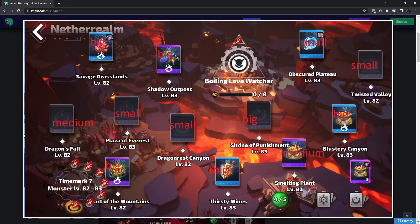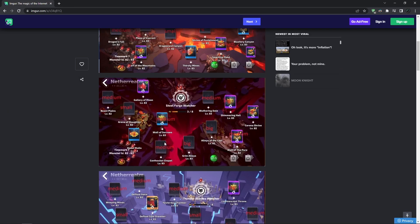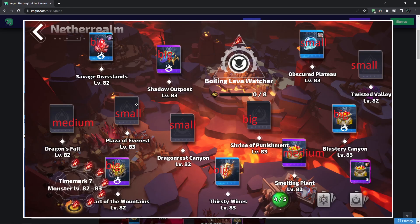The next zone is Boiling Lava. In Boiling Lava, the best big map is Savage Grasslands — I really like this map. The small map is Plaza of Everest, which actually has exactly the same layout as Obscured Plaza in Thunder Wastes, so those two zones essentially share the same small map design.